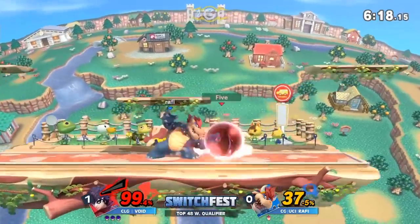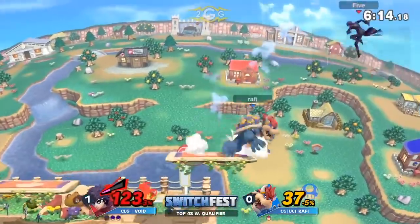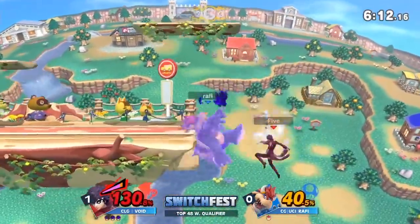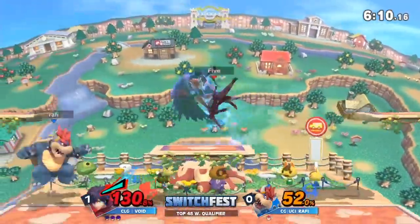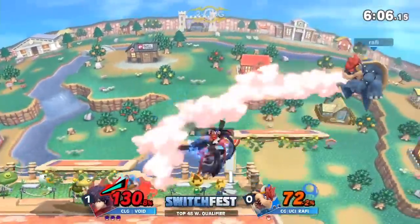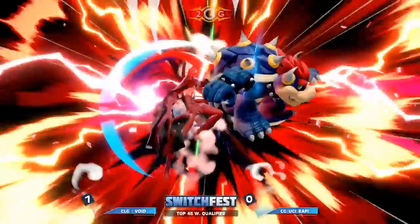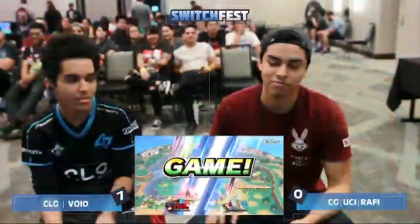As for Arsène, I feel like the only change he needs is to slightly reduce the knockback and damage on all of his attacks. Arsène is an amazing comeback tool, and is something that makes Joker what he is. Though he's kind of ridiculous, I feel like every character in Ultimate has something like that, and making it drastically worse just doesn't seem right.